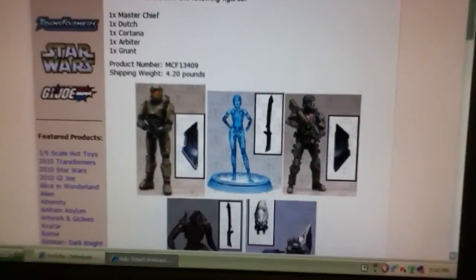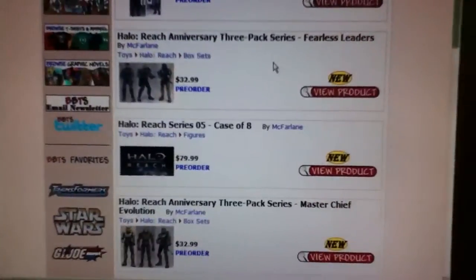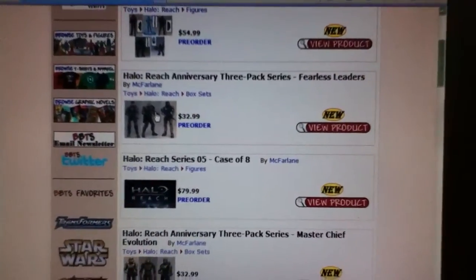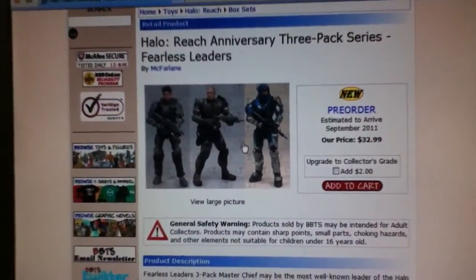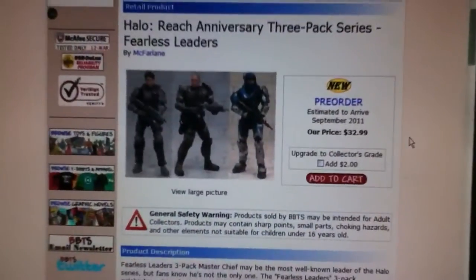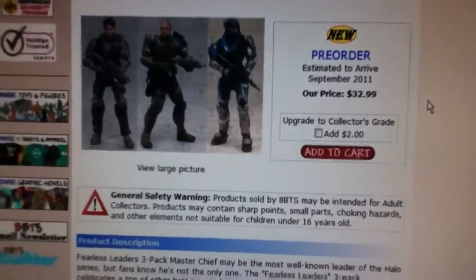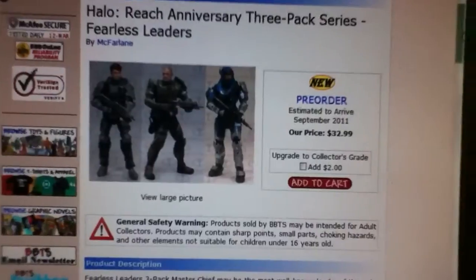I'm doing this on my iTouch mainly because it's just a lot faster and I don't have to upload it to my computer and then upload it to YouTube and then type in codes and all that. But anyways, then the next one we have here is the Halo Reach 3-pack series, Fearless Leaders. What's interesting here is you get Forge, Buck, and Carter — it says helmeted Carter — which makes me wonder if they're going to make a helmetless Carter.